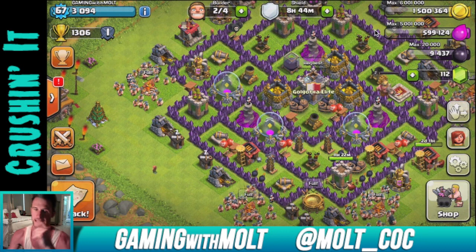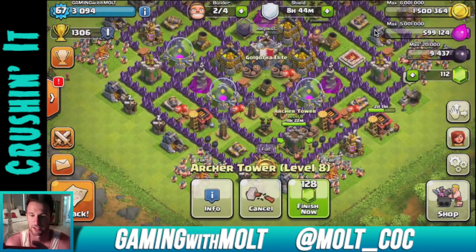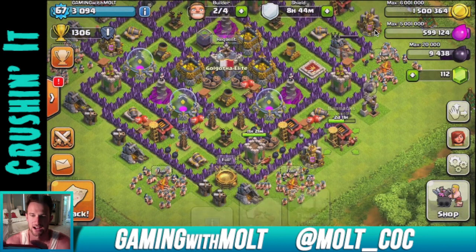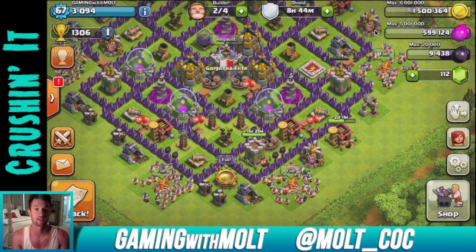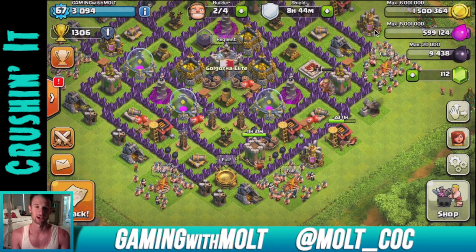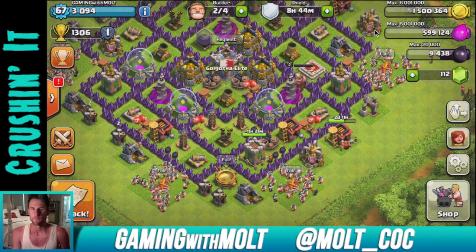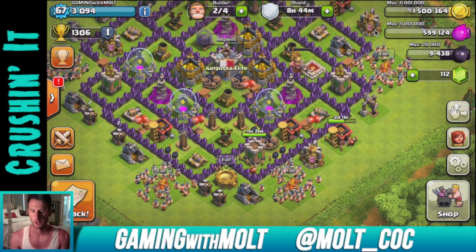As you can see, we have an archer tower that's finishing up in 11 hours, and we also have this barrack down here that I upgraded off camera. I upgraded that and the archer tower off camera because I had too much gold and didn't want to get raided and lose it all. Sometimes I forget to upgrade on camera and then get a good amount of gold stolen.